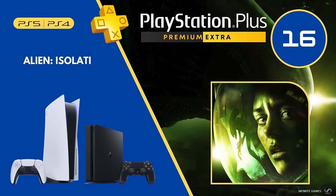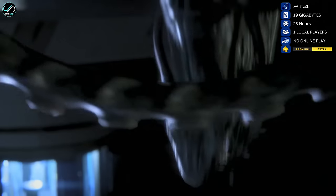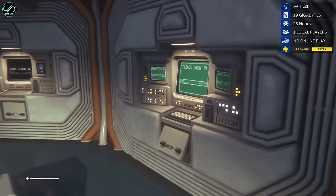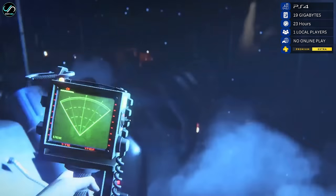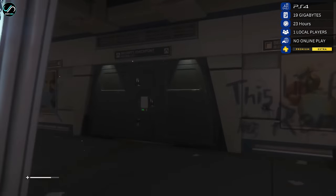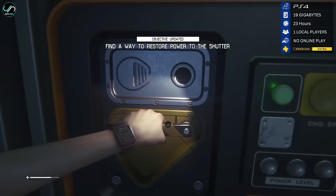Number 16 is Alien Isolation, widely considered one of the best survival horror games on PS Plus and one of the best video games based on the Alien franchise. Players take on the role of Amanda as she fights to survive against creepy androids and a Xenomorph. Isolation takes its cues from the original Alien movie, functioning more as a sci-fi horror experience with minimal focus on action. Amanda's most important tool is the motion tracker used to keep track of the Xenomorph's whereabouts and stay hidden from all threats.